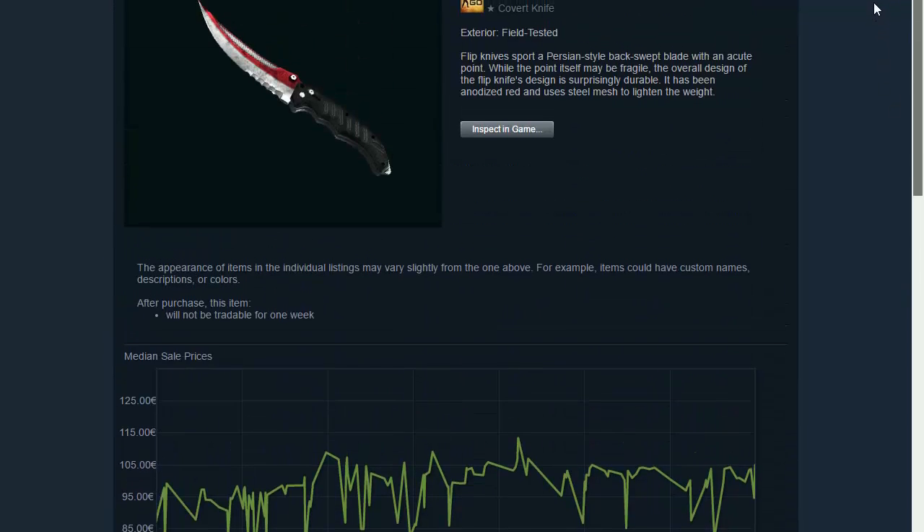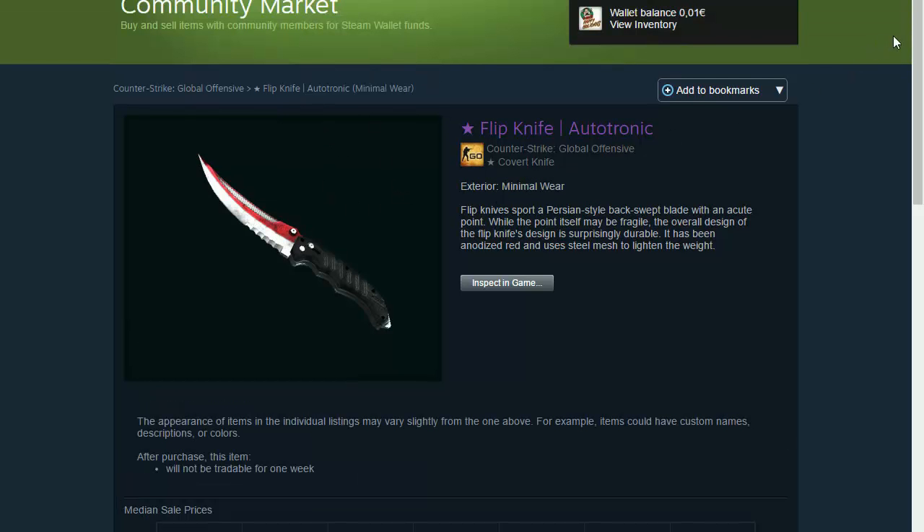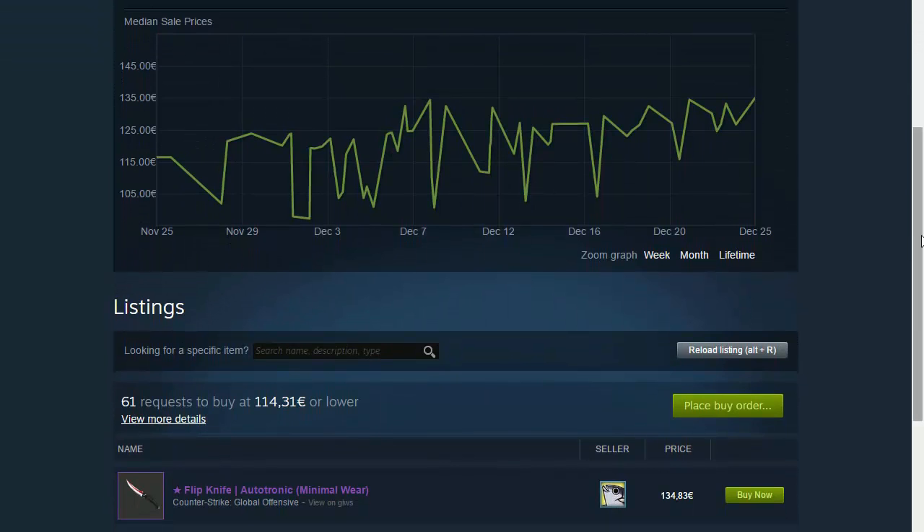The price sometimes goes higher or sometimes lower depending on the time and probably on the float value. The Minimal Wear has kind of the same price but a bit higher, like 30 euros more, but you can put in a lower buy request and try to get it at a lower price.